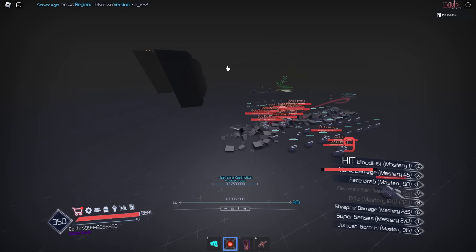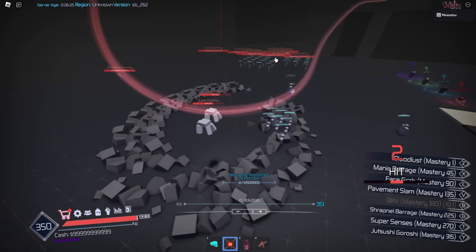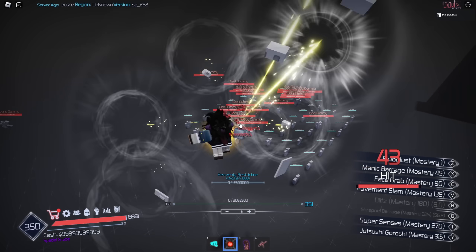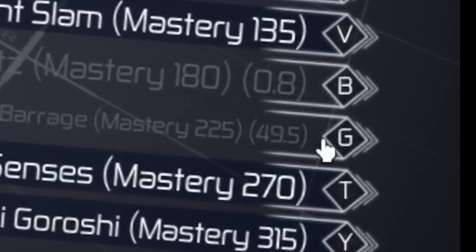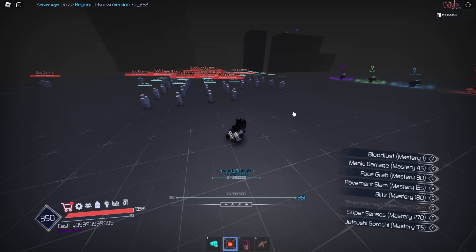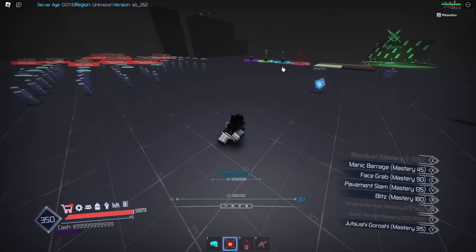Blitz is pretty much the same skill as before — you basically fly around and everyone you touch while flying gets hit. You can literally fly with this move. Anyone you hit, you TP back to them and hit them. It is blockable. Next skill is shrapnel barrage — this is a new skill. You punch a bunch of shrapnel at your enemy, so heavenly restriction finally has a range move. It has a long cooldown of 50 seconds, but it does a lot of damage and it doesn't guard break. Next is super senses — basically like Ken Haki, so you proc it and you can't get hit for about seven to ten seconds.